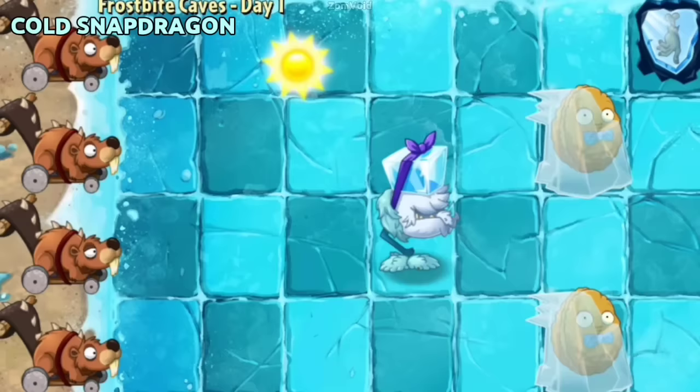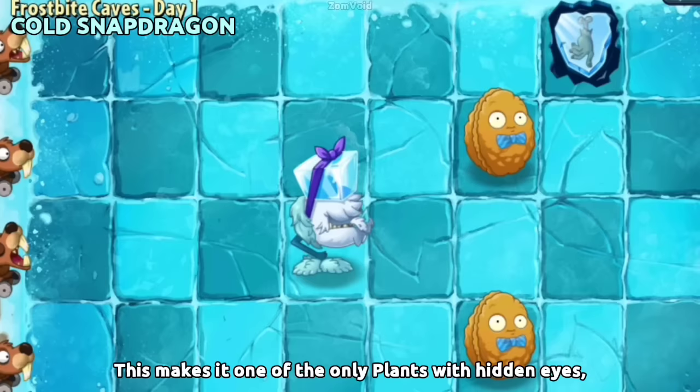Cold Snapdragon's eyes can only be seen during its Plant Food effect. This makes it one of the only plants with hidden eyes, excluding those with no eyes like Chomper.